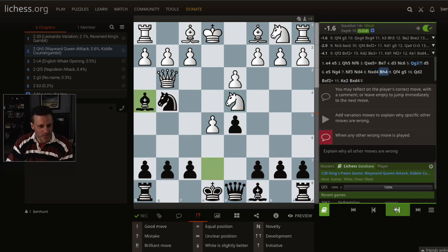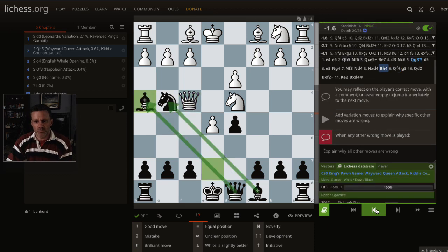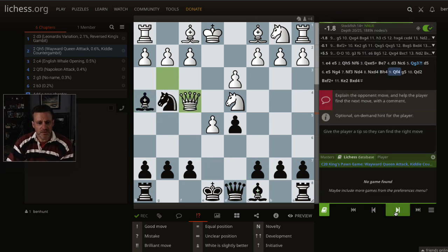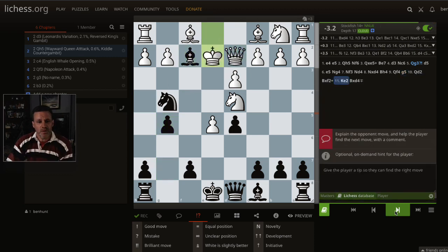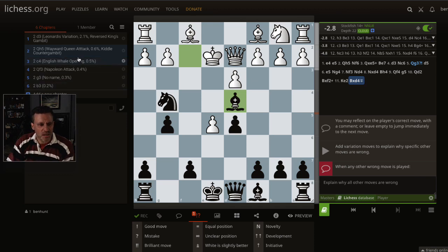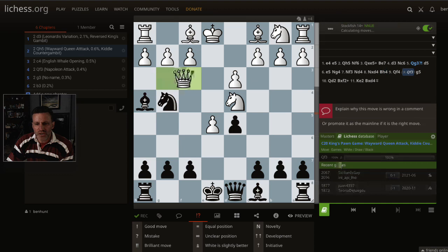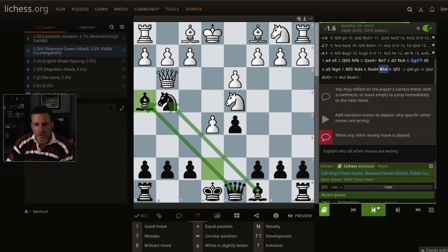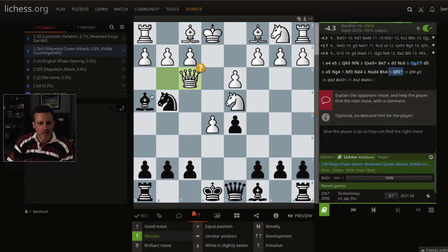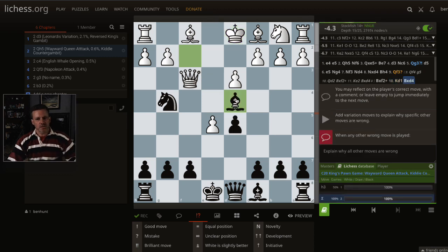But now you continue with Bh4, supported by the queen. Queen defends, bishop defends. The queen might go to f4 or f3 — it doesn't make a massive difference. A pawn comes out and we come in with quite a devastating attack. I just thought that was funny. I'm not going to remember this one, but that's a line we could go down. Queen f3 has been played twice — it's a mistake, easily a mistake — because we take there with check, king goes to d1, and then we win the knight anyway. Yeah, I'm definitely going to play that if I face the wayward queen.